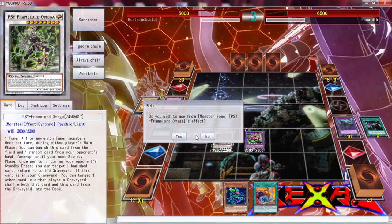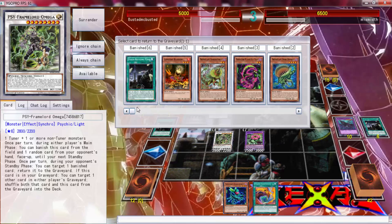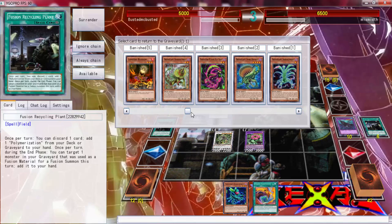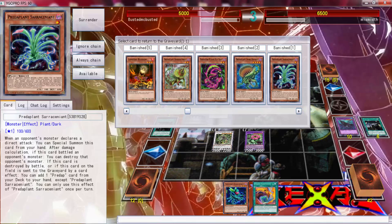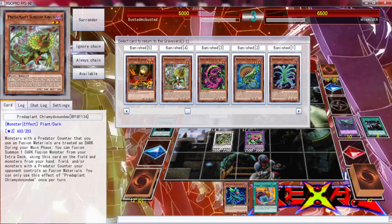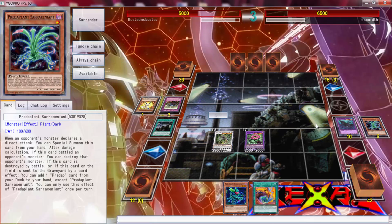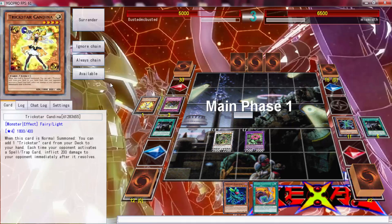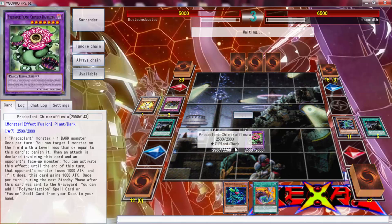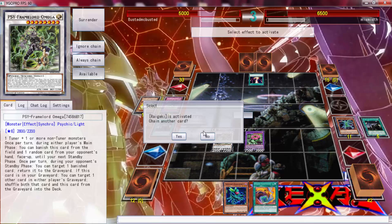With this we can put back a banished card — let me see what's banished. I like this card — none of the others do anything in the graveyard. Put that back just for fun. We got a decent hand now. Fusion Recycling Plant — when you can end with Omega and Orfhlaith/Rophasia, that's just good.